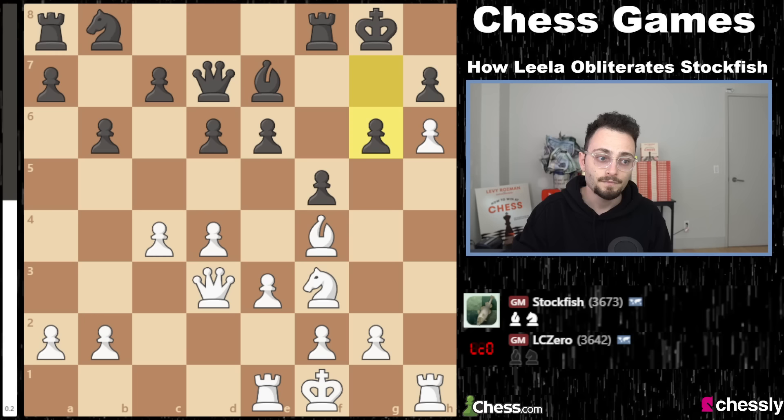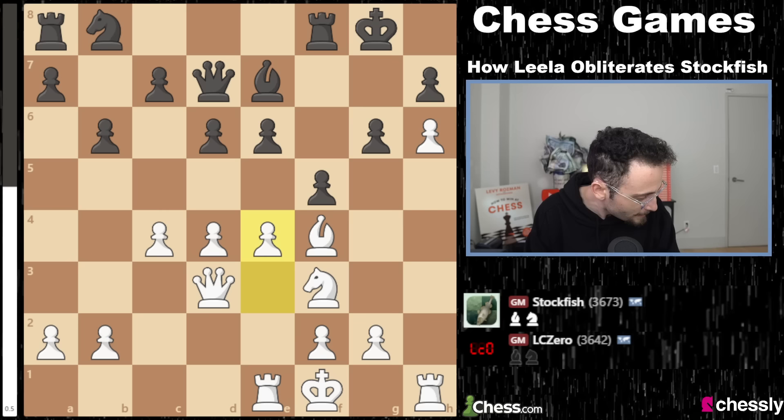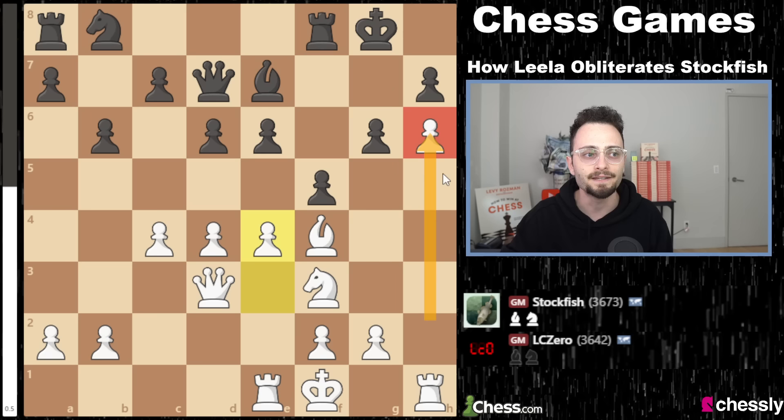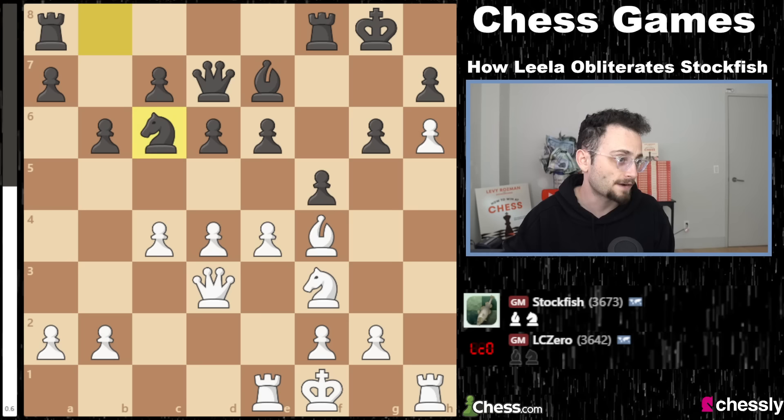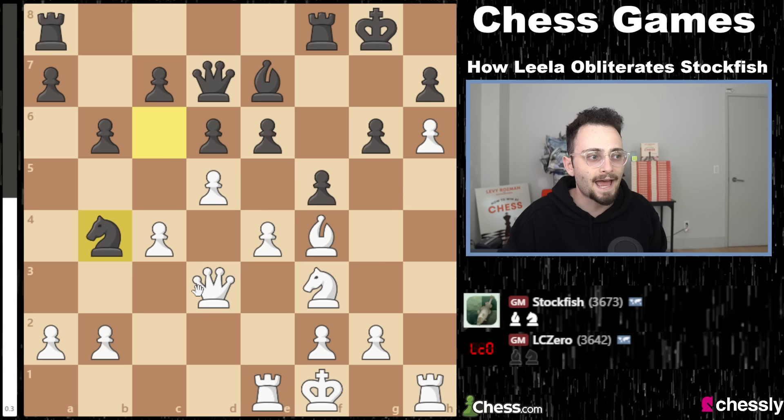After something like f4, you're never getting rid of the knight. Leela now takes a moment to shred open the center of the board. Leela is really good at exploiting weaknesses and creating them, and it's really good when it has more space. Its long-term planning is out of this world. It's not an aggressive computer — this plan is more positional than aggressive. Against a 3,673 Elo opponent, you're not winning by checkmate. e4 is designed to target the weak pawn on e6.